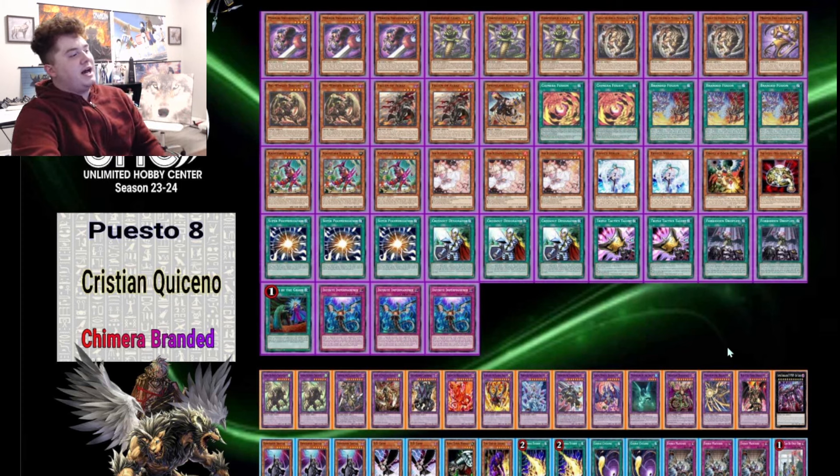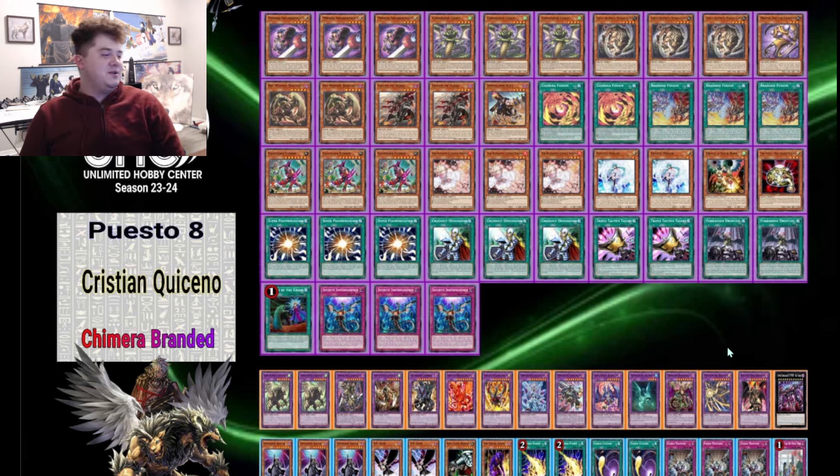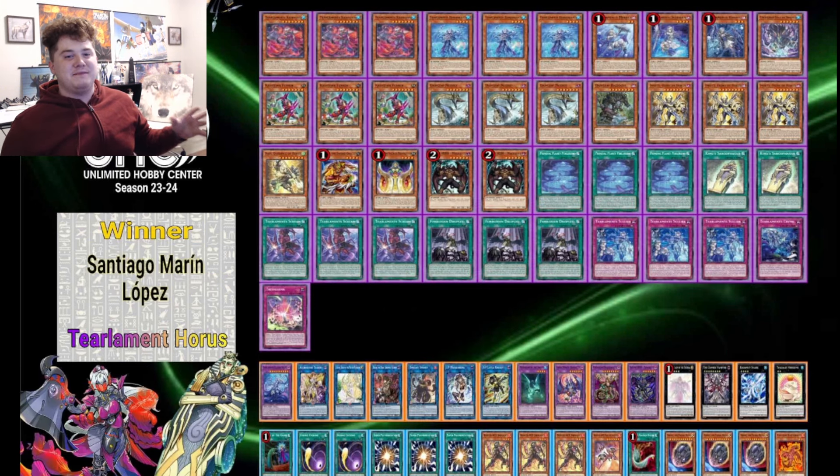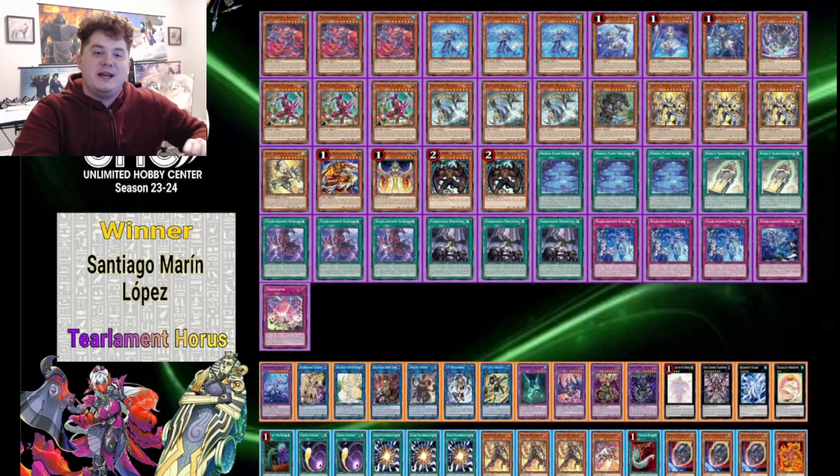For the side, this deck might be able to run Shifter — he's actually running three Shifter in this list. Two Dedecrow, one Wangu, the End of Anubis Floodgate, two Lightning Storms, two Cosmic Cyclone, three Evenly Matched, and one There Can Only Be One. I'm surprised to see no Labyrinth in this top 8, but that's pretty much it for me. Hope you enjoy your day, duelists. Peace.